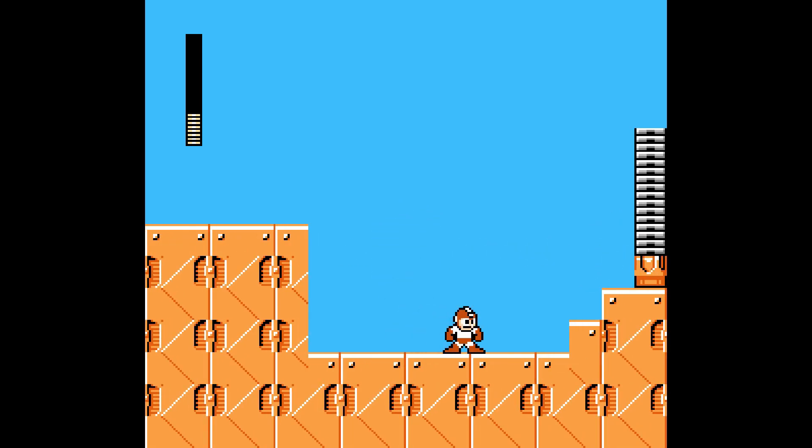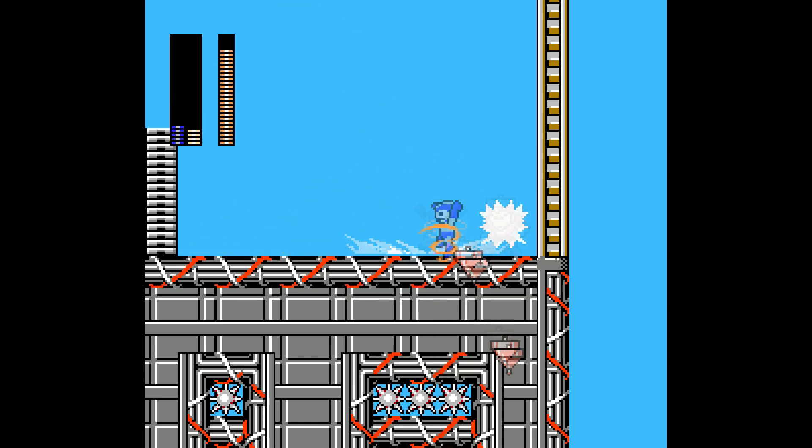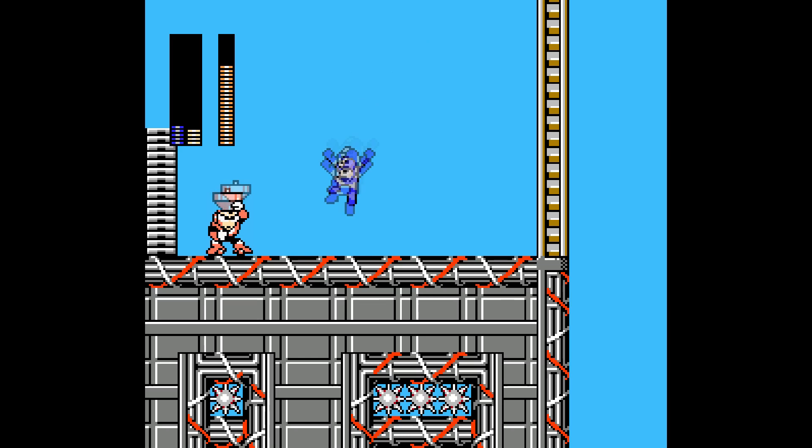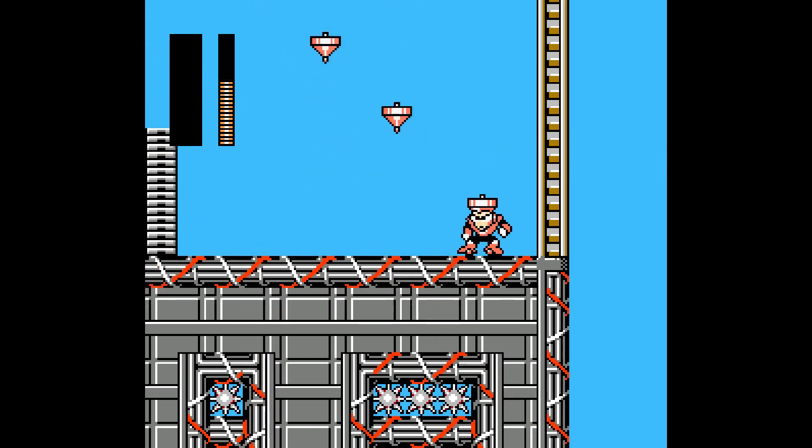So next we have the boss — his weakness is both Tornado and Shine — so we're gonna use Tornado. Top Man, Top Man. It's kind of hard to control because you naturally rise up to the top, but you guys get the idea.